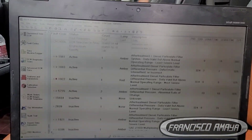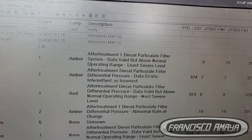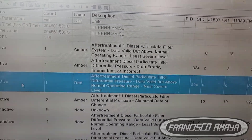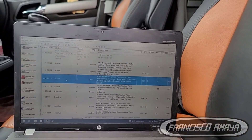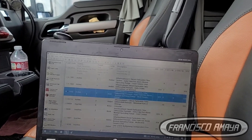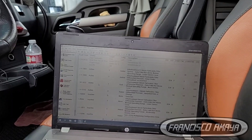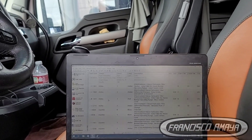All of the fault codes are referring to the DPF filter. The red light is here because it's the major problem — this code is referring to high DPF filter pressure. This could be caused because the filter is getting dirty and not getting clean, or the engine has accumulated many idling hours, causing the filter to be unable to burn the ash.